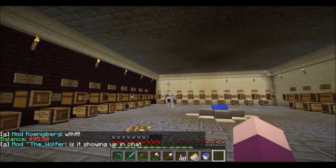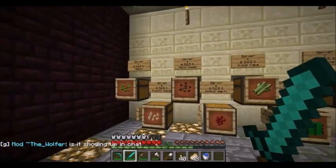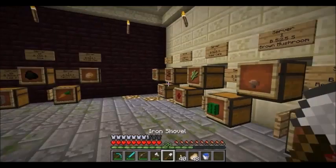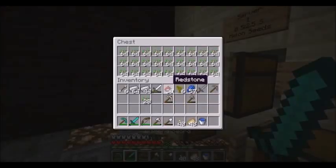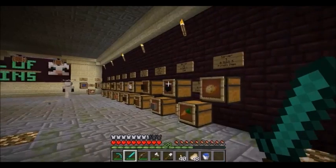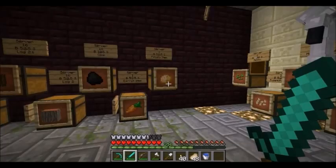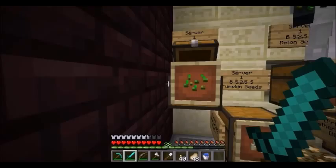If you see my balance, it's $95.50, so I still need like another $400. What True did was he took like three stacks out of each thing so I could sell stuff there and get money. We'll probably figure out a way to change that later, but for now that's how it works.